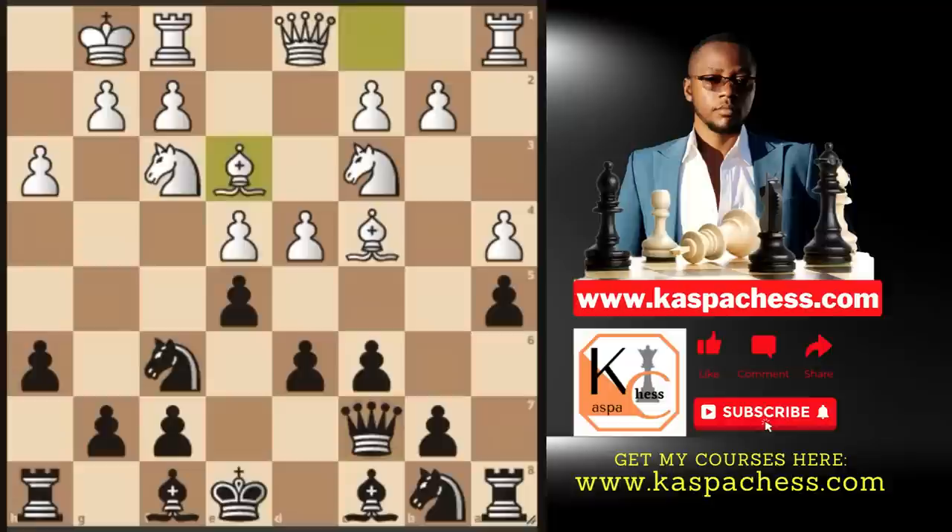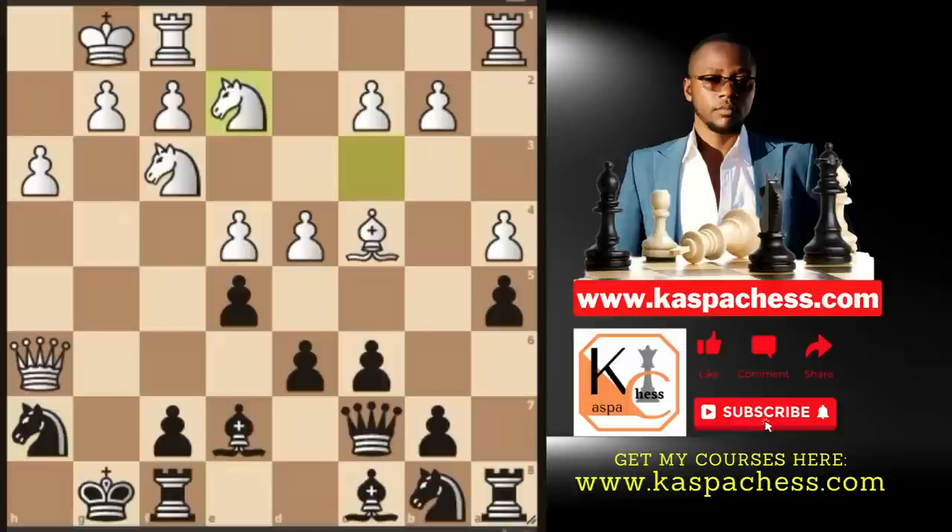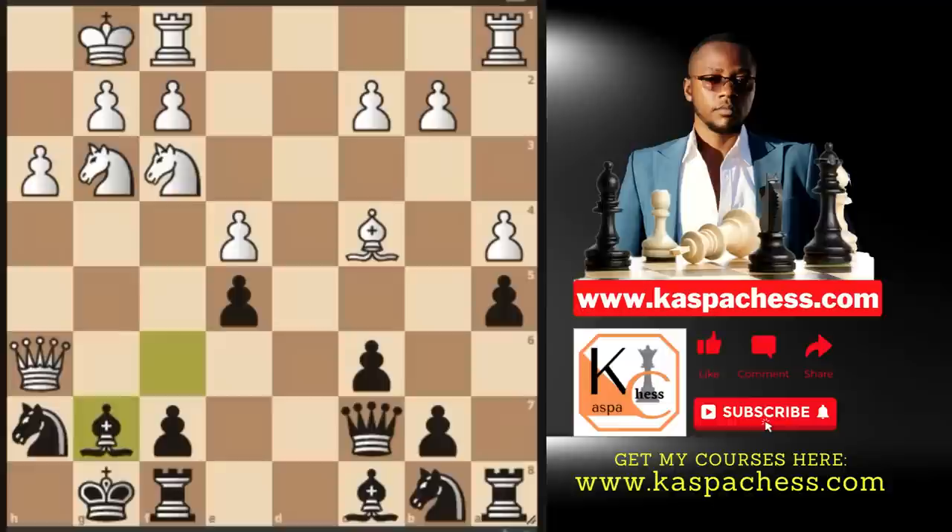After bishop e3, for example, you can simply play bishop e7. Next, you are planning to play king h7. Bishop takes h6 here is a blunder because we can simply take that free bishop. And after queen takes, we simply go knight h7. If knight h4 by white, we can take that knight. And if knight e2, wanting to shift all the knights to the king side, we can simply go bishop f6. And after d takes e5, d takes e5, and knight g3, we simply play bishop g7. Look at how we have solved all of white's threats.